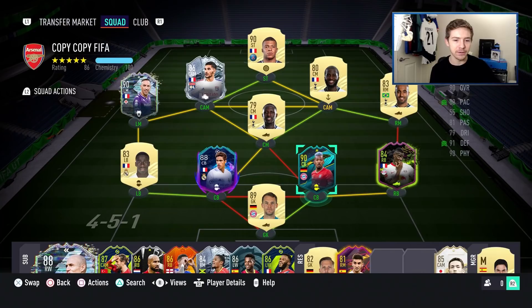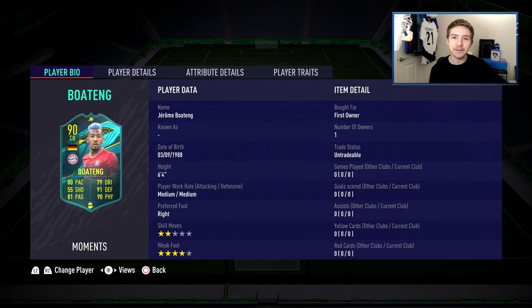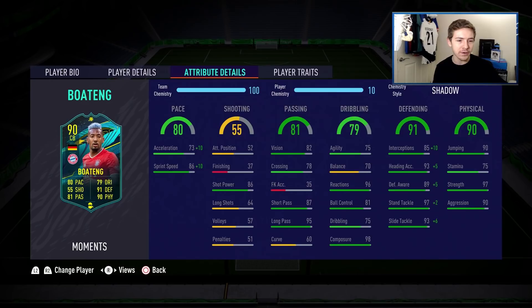Let me know in the comments what chem style you would use - we're going with Shadow in this video. Remember a few FIFAs ago where 80 pace was absolutely rapid and now it's just a pretty average centre back stat. Boateng stands at 6 foot 4, medium-medium work rates, 4-star weak foot, with traits of long throw and injury prone. In terms of in-game stats he has some absolutely brilliant attributes - notably a 96 reaction rating and 89 defensive awareness.